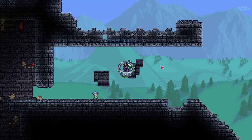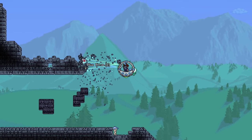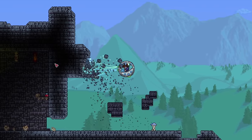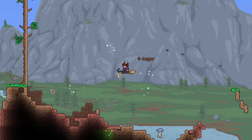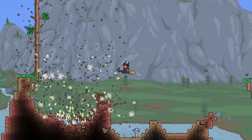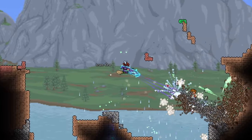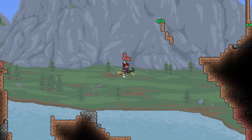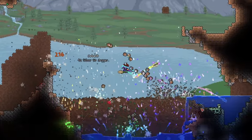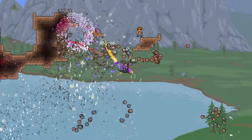The older 'Mining the Whole World' videos also used the Drill Containment Unit, or DCU. It was the go-to back then, but that's so 1.3. We've got a new toy to play with in 1.4 — the Celebration Mark II with block-destroying ammo. I don't think it really matters which block-destroying ammo you use, but I'll be grabbing mini nukes so I feel better. This sure beats the DCU by a long shot.